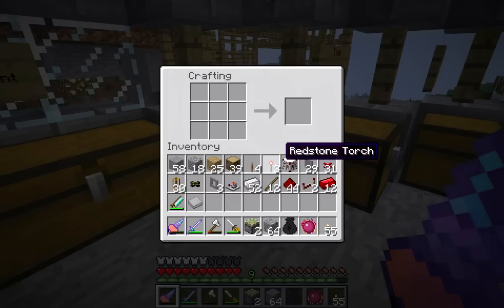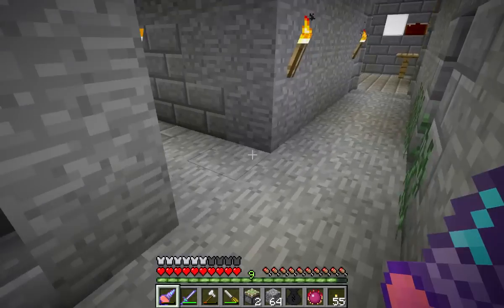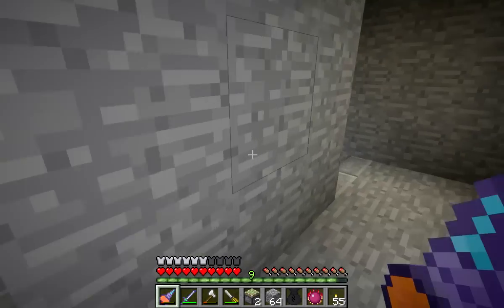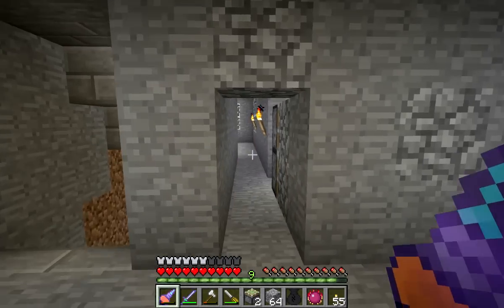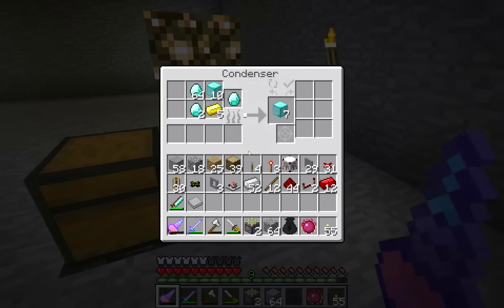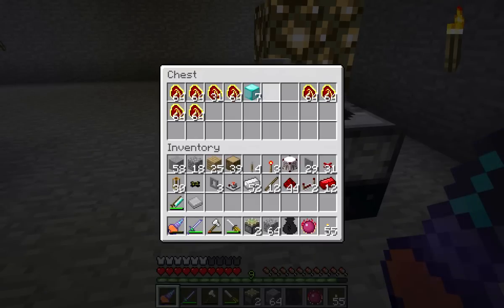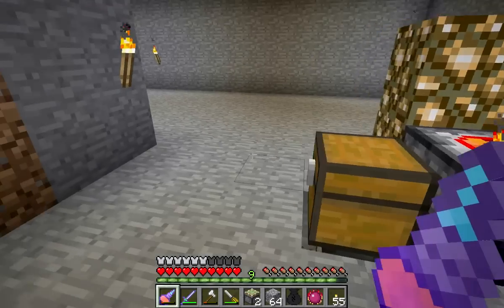I got my redstone, some stone in here, a torch — don't really need the torch but whatever. I'm going to head back down this way. I need to clean up these stairways, maybe even make a quicker way to get to my equivalent exchange room. Oh look at that — it's equivalent exchange. There's a bunch of Mobius fuel in there, which is sweet. And there are some awesome diamonds. They're going slow — I think we can speed that up a lot.